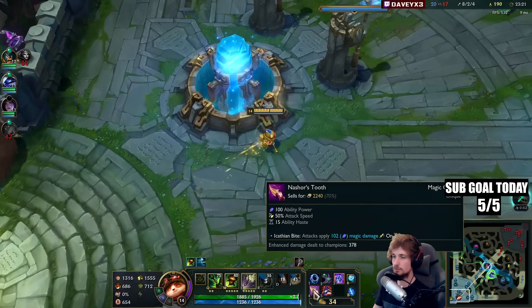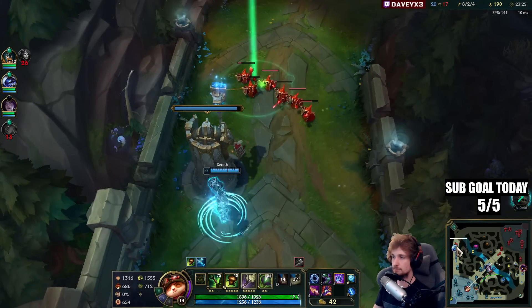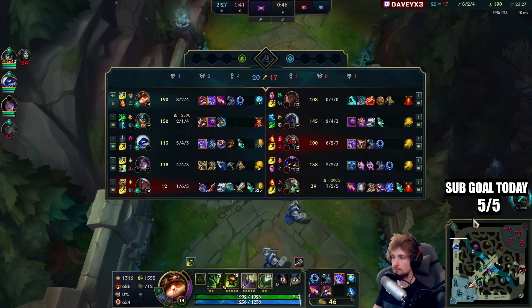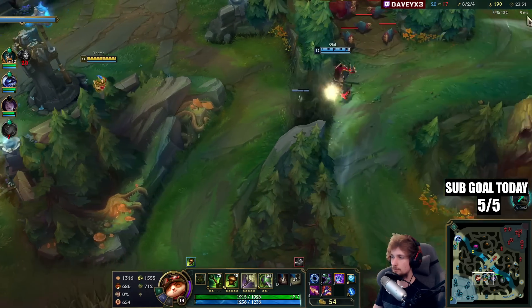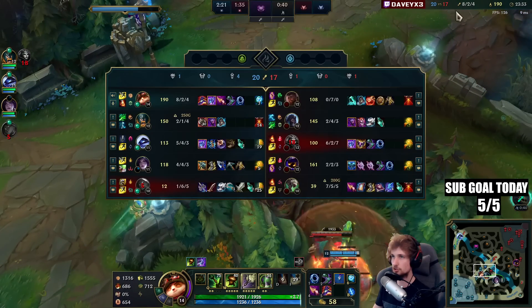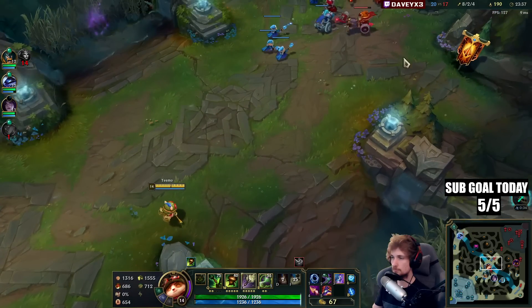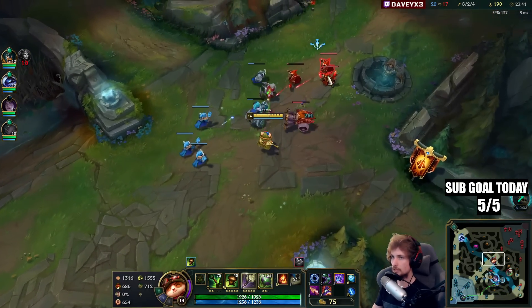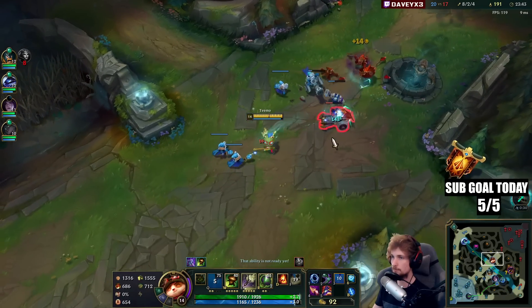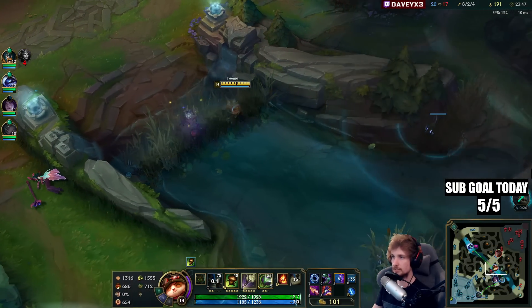Got Ludens, Nashor's Tooth, and Rabadon's. The teleport — that's a very bad teleport because the Drake is spawning in 40 seconds. I hope Zara is going to swap. Being top side is not a good idea unless you have Teleport.